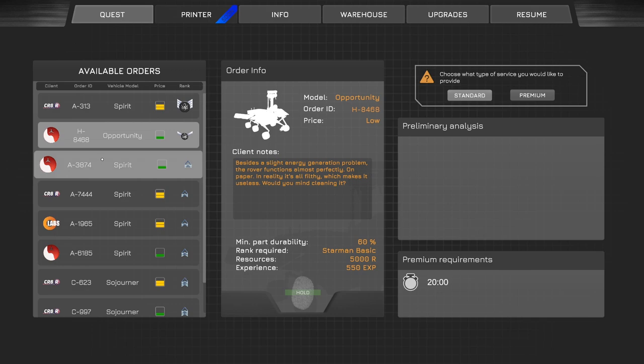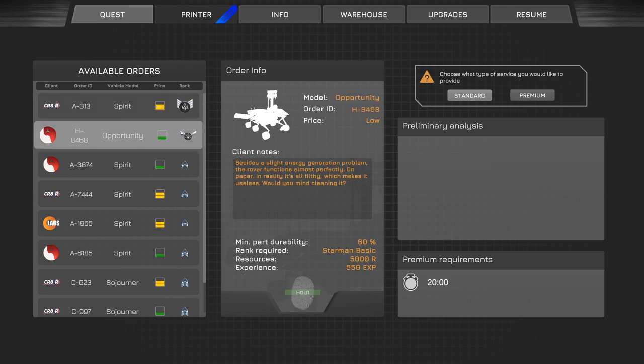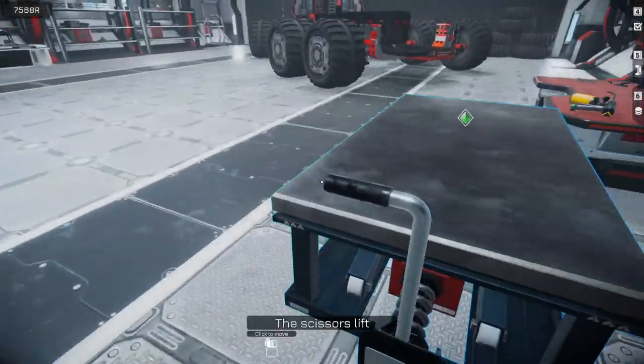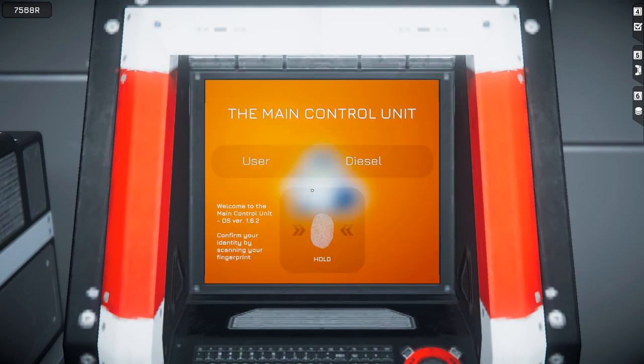Besides a slight energy generation problem - energy generation problem. This one says it's all green besides a slight energy generation problem, the rover functions almost perfectly on its own. HGA joint, HGA base, 30 minutes. I haven't messed with any of the HGA - let's get some HGA in here, let's go! Let's get swole. Let's go ahead and pop this on.